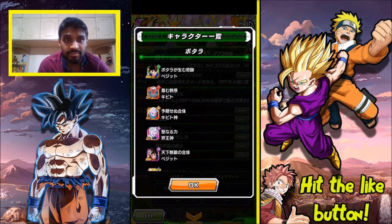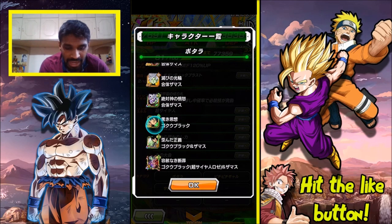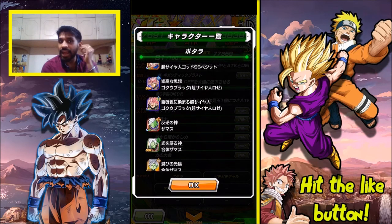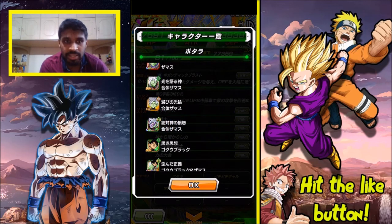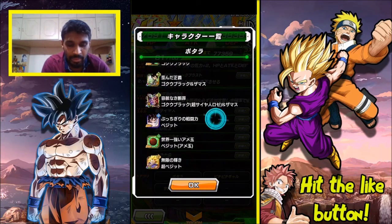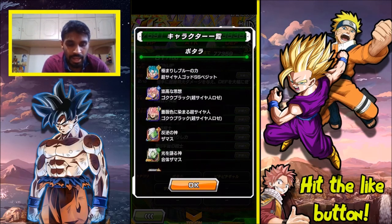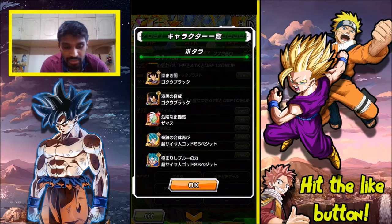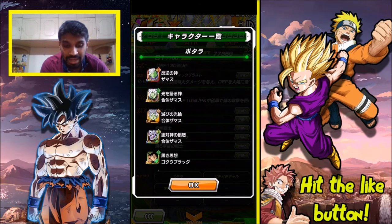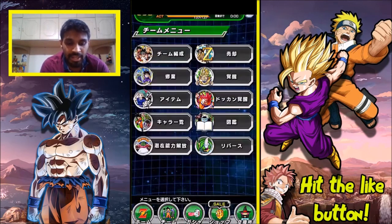Kibito Kai is a Potara fusion, so basically all Potara fusion characters are linked. The reason Goku Black and Fused Zamasu are in the category is because they have the Kai earrings and later fuse into Merged Zamasu, which is why Merged Zamasu is in it as well. The rest are all Potara fusion characters — Vegeto, Super Vegeto, Super Saiyan Blue Vegeto, and Super Saiyan Rosé Black.